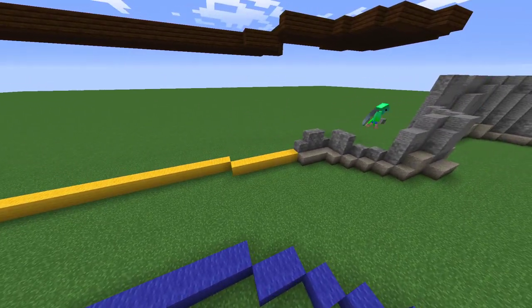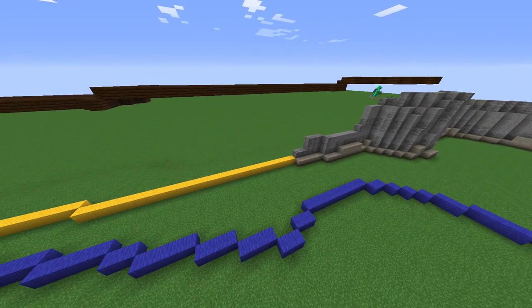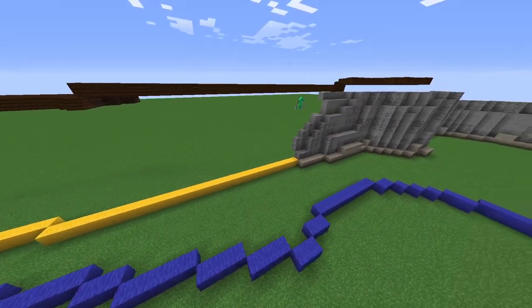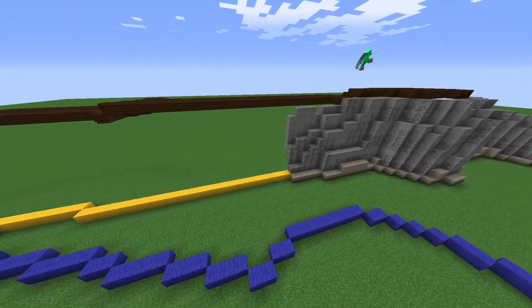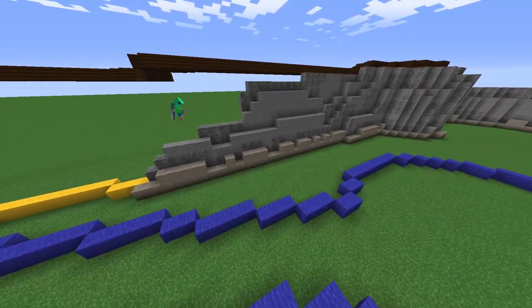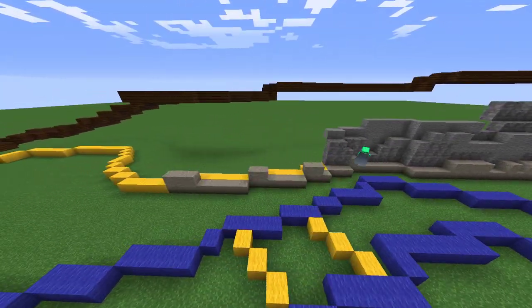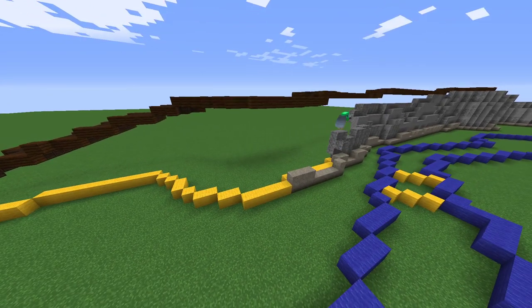I've put some brownstone, I think it's called, at the bottom of the little wool areas to make it look like, if the tide goes up on the water, it leaves a mark on the stone — and that's sort of what it looks like. I think it's a nice touch though.